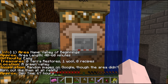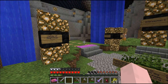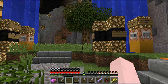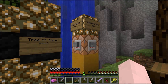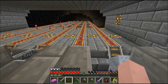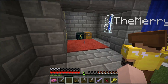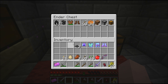They gave us three silk touch picks and three ender chests in this chest here. Is this a spawn point or an info box? Okay, here's a set spawn — I set my spawn. The area name is Valley of Beginnings. You're looking at hearing 40 to 60 minutes. Easy difficulty, zero terror restores, one wool zero. Location: a green valley. Dev time: 67 hours. Wow, that's a decent amount of time. So this is actually intersection one — should we go back and do the other three?